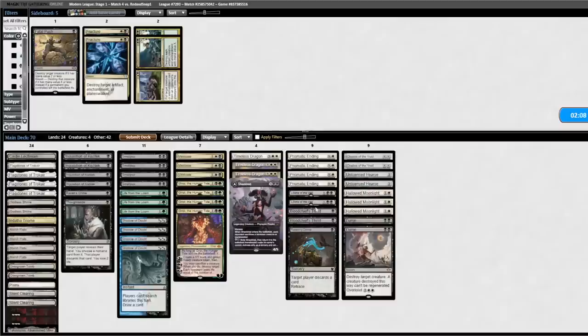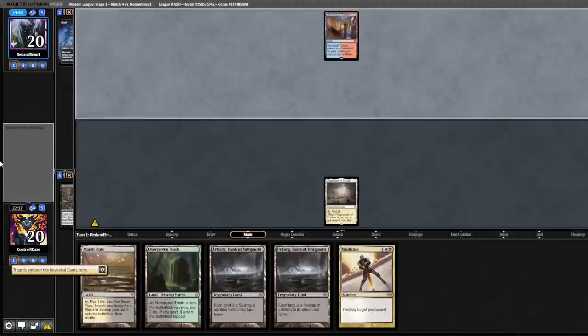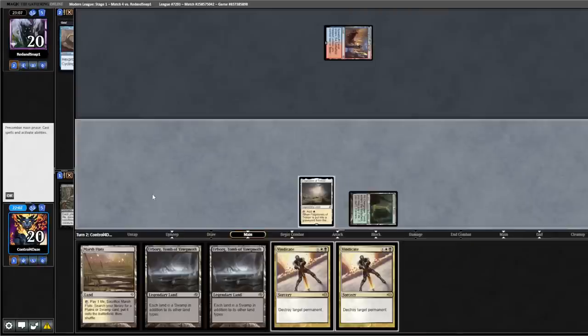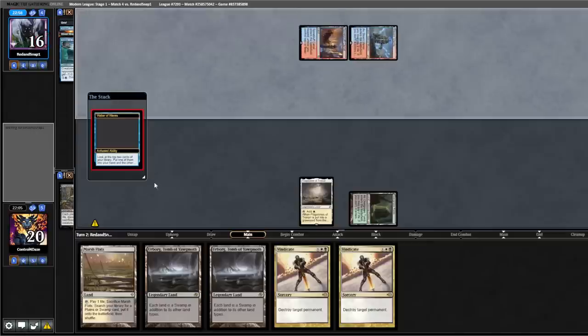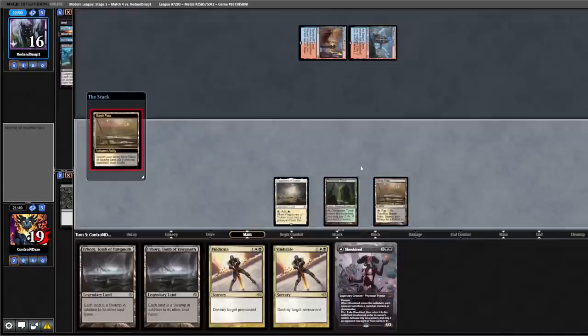We have a ton of cards to bring in this matchup — cutting these, bringing in these. Lead on Flagstones, pass the turn. Opponent plays out a Grief — a little unfortunate, Smallpox goes down. They cycle a Riverwinder, back to us. We cast a second Vindicate, play Overgrown Tomb, pass back. They cycle Street Wraith, second Steam Vents, Waker. Back to us — Living End is in the graveyard. Going to cast Sheoldred, fetch with Marsh Flats, get Basic Plains, Vindicate a land.